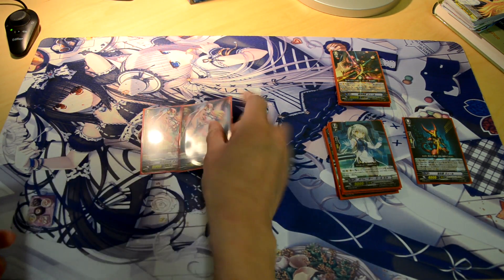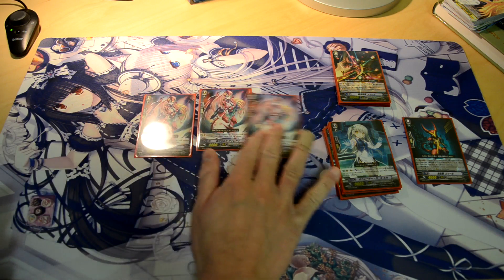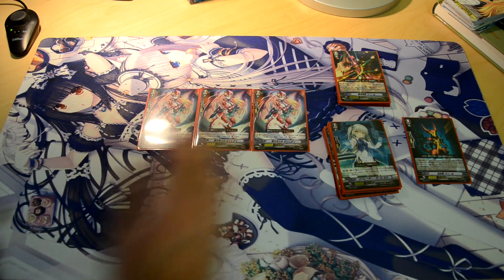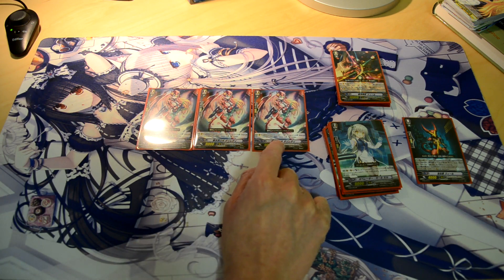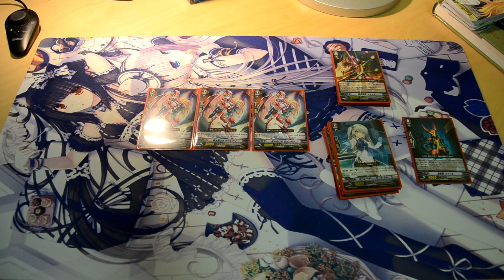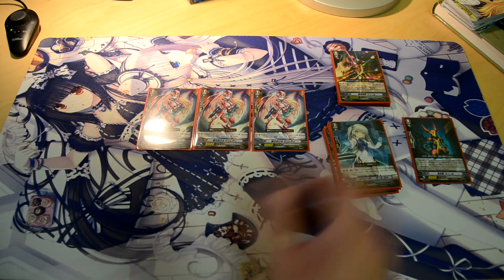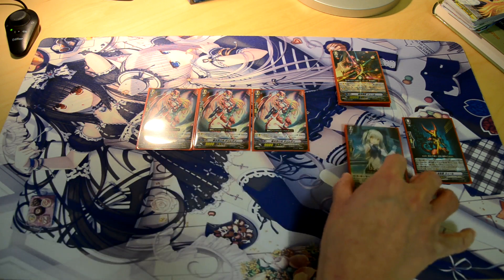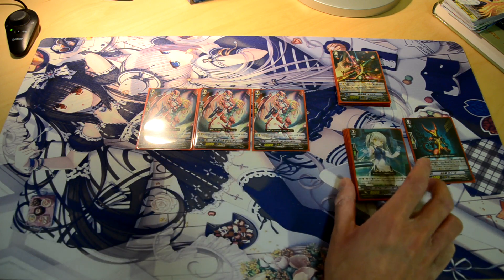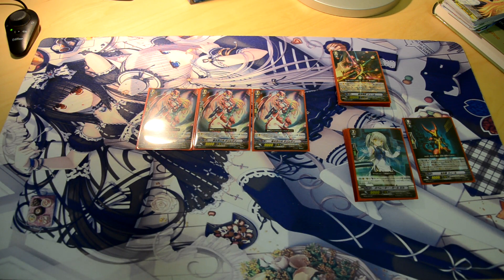I run 3 Die Ladies. This card basically when it hits something — not sure if it's Vanguard specific, but I'm pretty sure it's not — when the attack hits, you can choose another unit and give them an additional 3k. Which is very OP in this deck, because in some different situations, it actually helps you hit magic numbers.